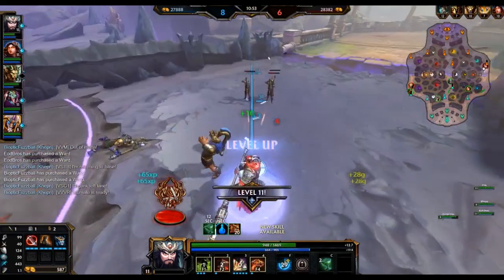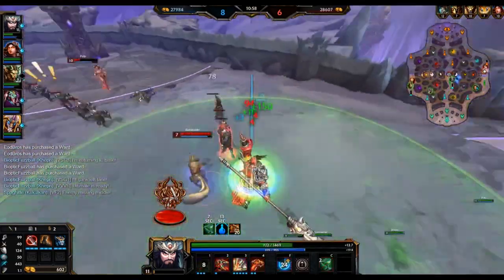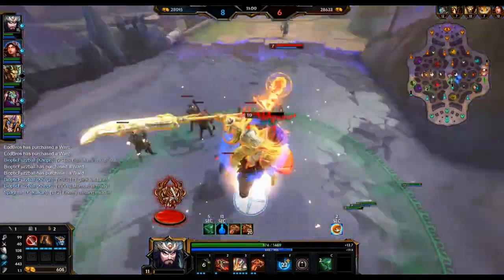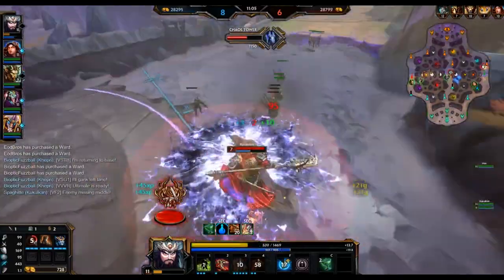To start the game you're going to be getting your Warrior's Blessing, the Chalice of Healing, and then a few health pots to really push you through that early game. In conquest I like to pick up Teleport, but if you're playing another game mode where there's not a lot of towers, I don't really care what relic you get.